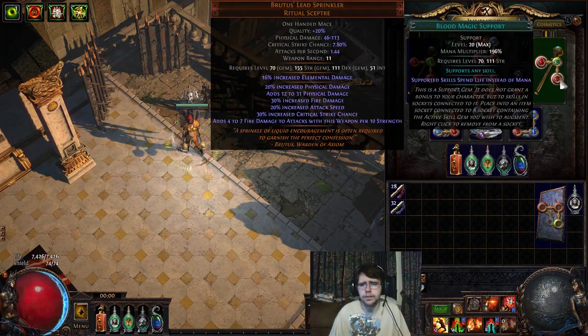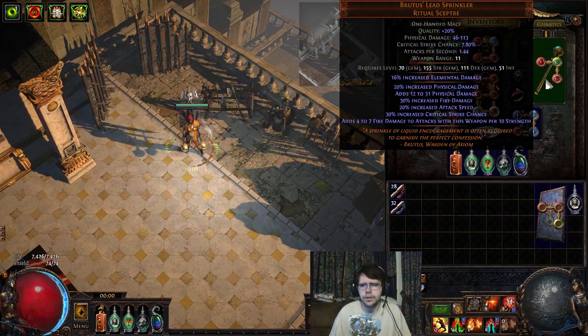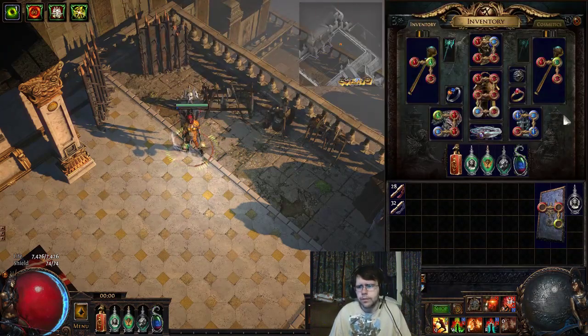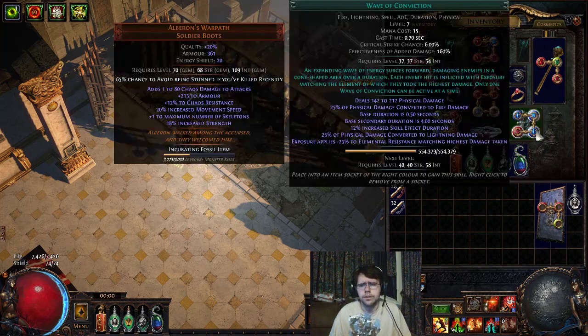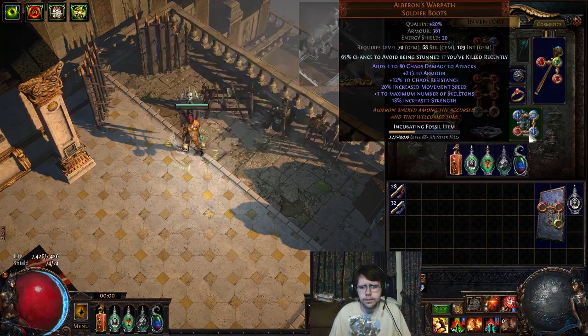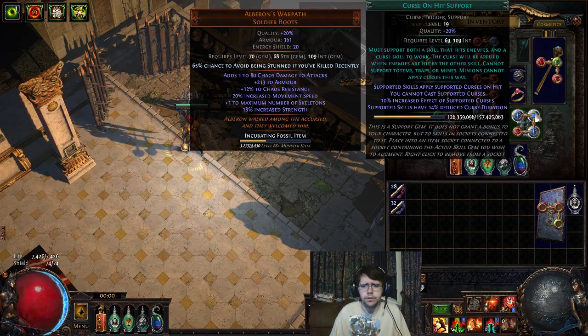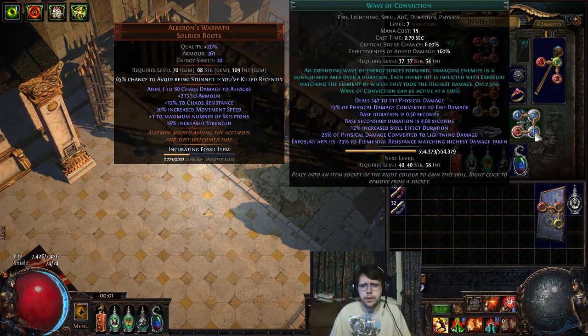For movement, just the typical Leap Slam, Faster Attacks, Blood Magic. If I had an extra link I probably would throw on Culling. I went ahead and threw Flammability in the boots for the curse, since I wasn't doing anything on a ring. There's Curse on Hit with Wave of Conviction to lower their resistance with the Exposure, and Cast When Damage Taken. You're going to get hit — you're an armor-based build, you don't have much evasion. So when you get that hit, go ahead and get the minus 25 and the minus 44 from the Flammability if you can curse. Pretty solid way to get both the Exposure and the Curse out.